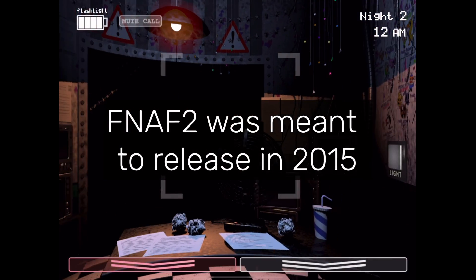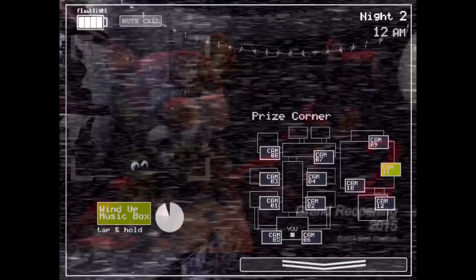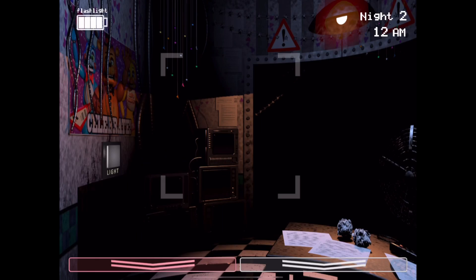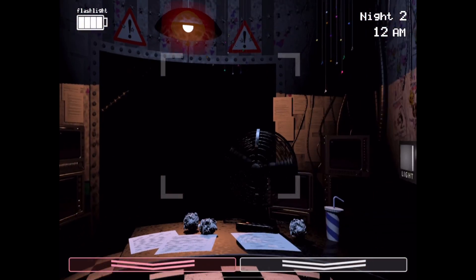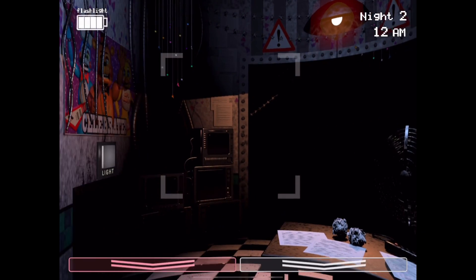"FNAF 2 was meant to release in 2015" refers to how the first teaser for FNAF 2 featuring Withered Freddy had a date in the bottom reading 2015, meaning the game was originally planned for a 2015 release rather than 2014. But Scott, being the madman he is, released the game early — another joke by Scottie C.